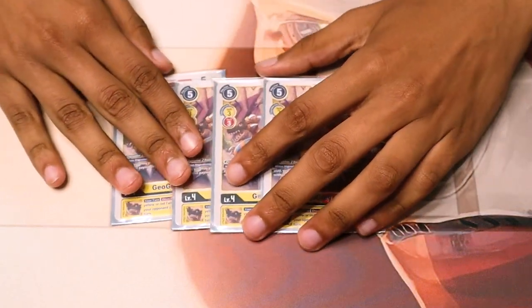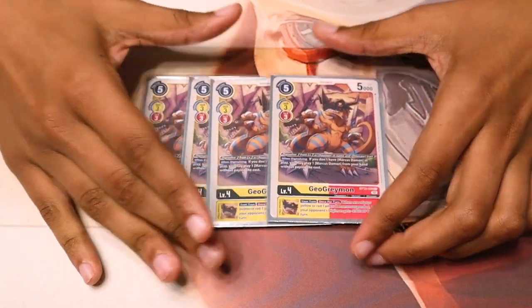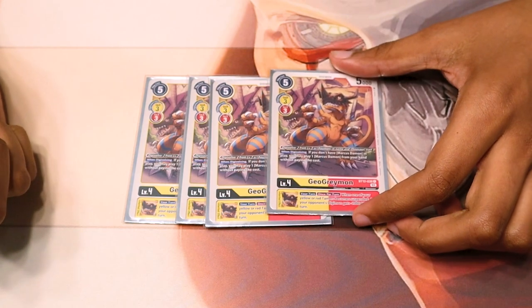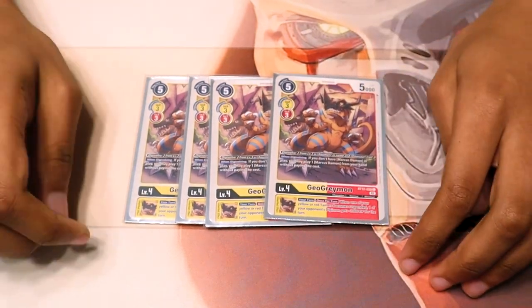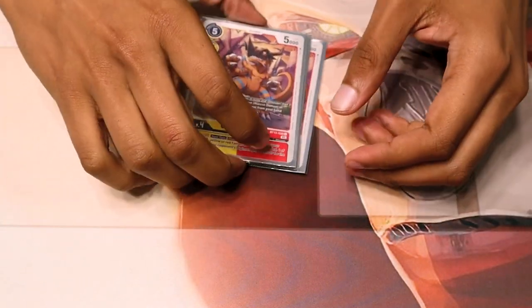Of course, we run 4 BT12 GeoGreymon. His ability is nuts — it's literally the same, but he places a free Marcus Damon. His inheritable ability lets you give minus 2k DP on a Digimon when one of your red or yellow tamers get rested. Marcus coming at your face and coming at your Digimon. It helps because the deck can kill as it attacks, which is really nice for board clearing, keeps control in a stable situation, and helps you get rid of big rested units.